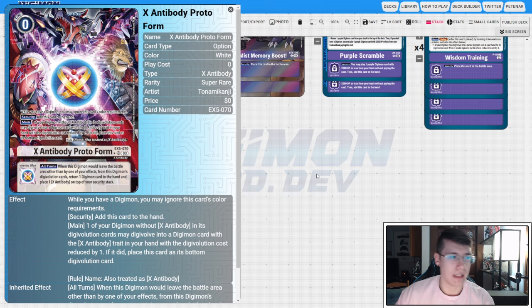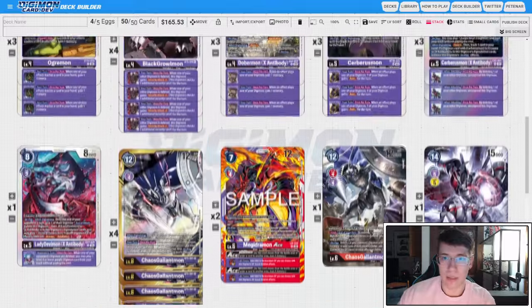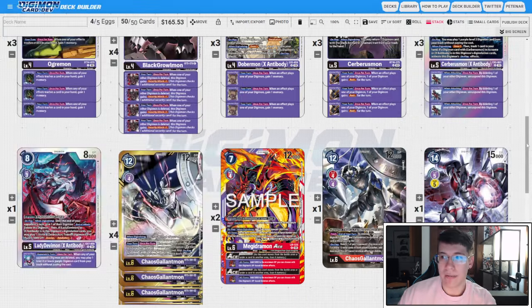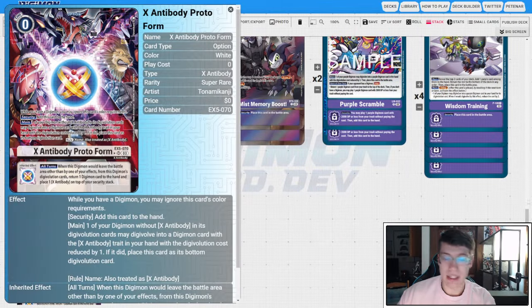I know everybody hates it, and I hate it too, but we're running X Antibody because it is so so good. Main: one of your Digimon without X Antibody in its digivolution cards can digivolve into an X Antibody trait in hand with the cost reduced by one. If it did, place this card as the bottom source. When this Digimon would leave the battle area other than by one of your effects, return a Digimon card to hand and place X Antibody on top of your security. This is the heart and soul of the Dark Animal engine — it lets you evo cheaper, turns on your X Antibody Cerberumon mons, and lets LadyDevimon X Antibody actually work. If you're really hurting for money, you could run regular X Antibody, but you lose the memory discounts, which really hurts since efficiency is the whole point of the Dark Animal engine. It might be worth proxying — it's 50 bucks but it is so so good in this deck.